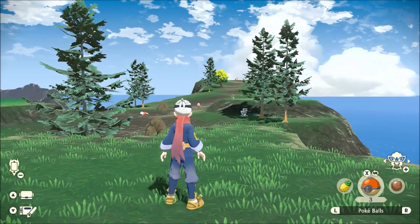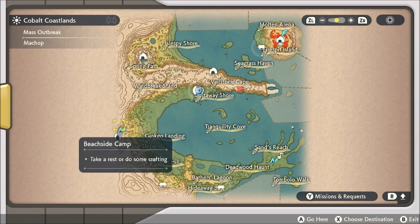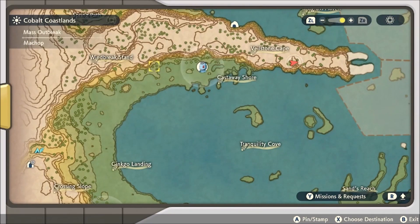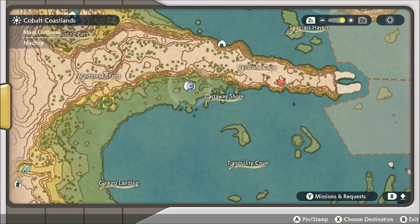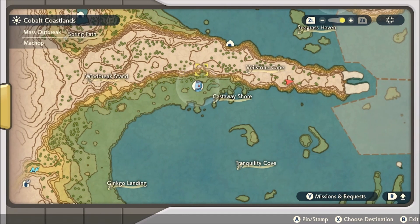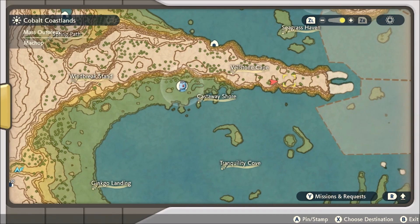Hisuian Growlithe can be found in the Cobalt Coastlands. As you can see here, if you spawn in on the map from the normal camp, you'll be on the far left of the screen. What you want to do is follow this up on top of this ledge, and you can walk — you don't have to climb or have that ability. You can walk all the way up here and you want to go towards the end of this kind of peninsula, kind of in this area.